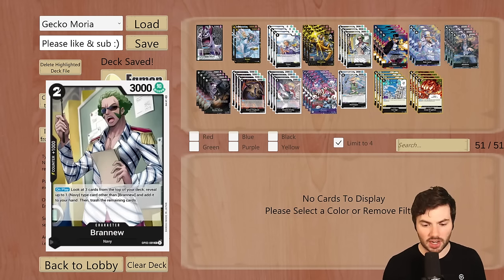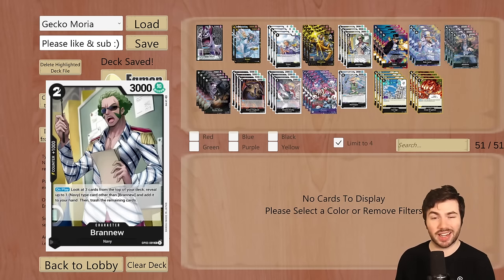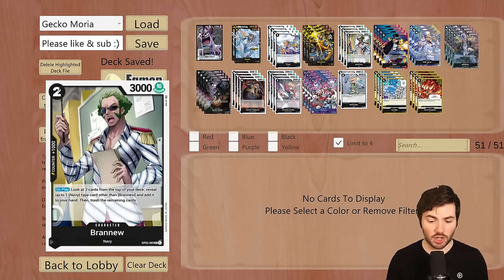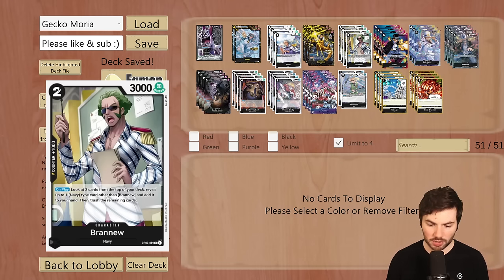We're running four Brand New. This is a Navy searcher: on play, look at three cards from the top of your deck, reveal up to one Navy type card other than Brand New and add it to your hand, then trash the remaining cards. In this deck, trashing cards is actually fine because your trash is like a secondary hand. You're playing Brand New going second, grabbing something off of it, and then the rest go in the trash, helping fill it up so that Luchi or Absalom can use their trash-reduction effects.